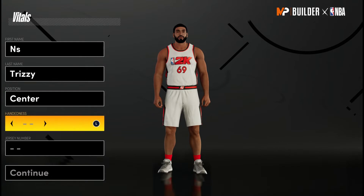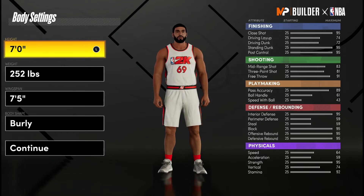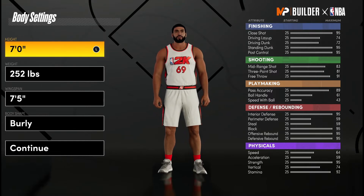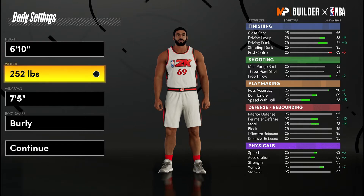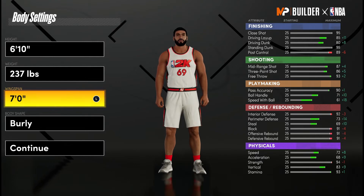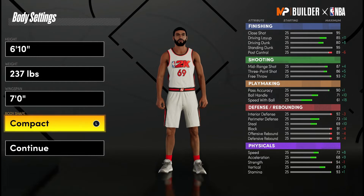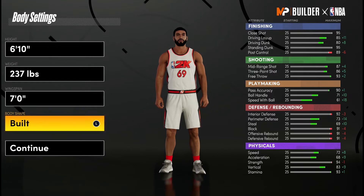We are going to make these builds at the center position. Right or left hand and number are your choice — the whole hand thing is a myth, it does not make you better at shooting. When it comes to height, we are going to go with 6'10", which is the height most guys are using in rec and park. For weight, we're going to lower it to around 237 pounds, and we're going to lower the wingspan to 7 foot. Also, the build type does not affect your build in any way — the stats do not change, it's purely aesthetic.